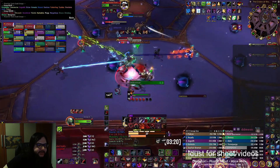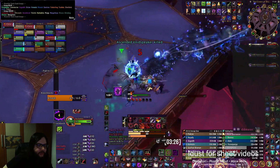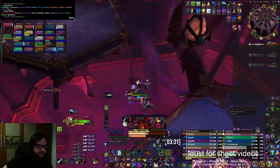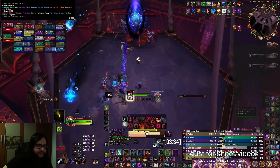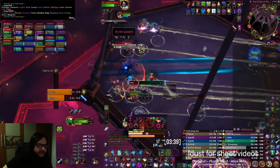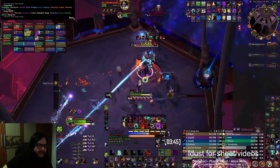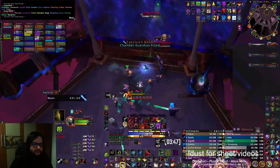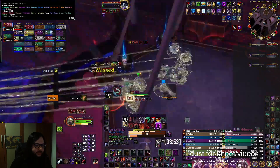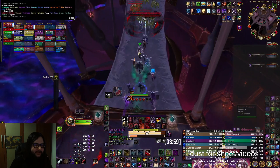I jump because I have a trinket that requires jumping. Now we are at around 3 minutes — we go with our assigned group into the intermission for the two adds. This is also one of the reasons we play Trickster: we get Ruptures on two of these boys. You can also shadow step the knockback. I didn't do it because it wasn't really necessary. You are only going to use one Dance on these boys.